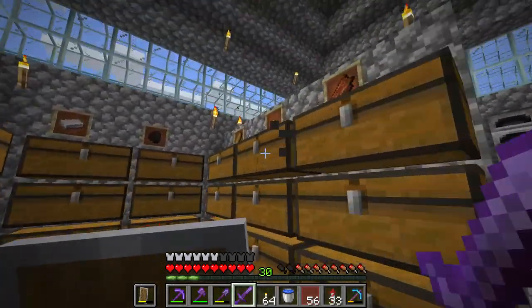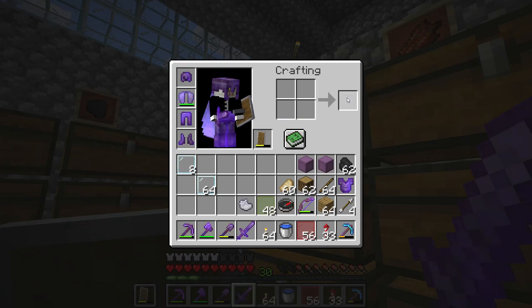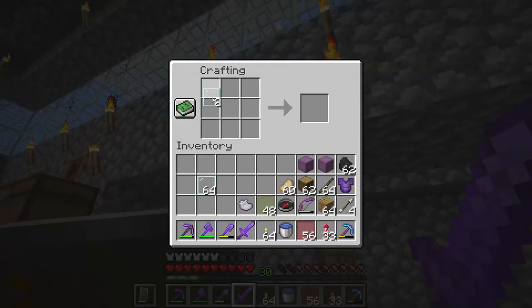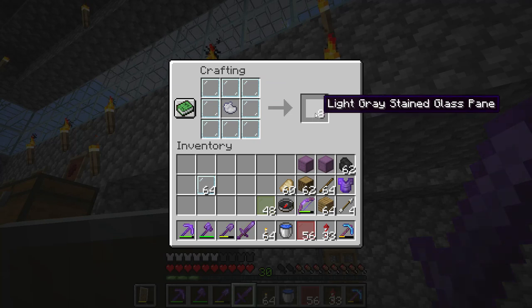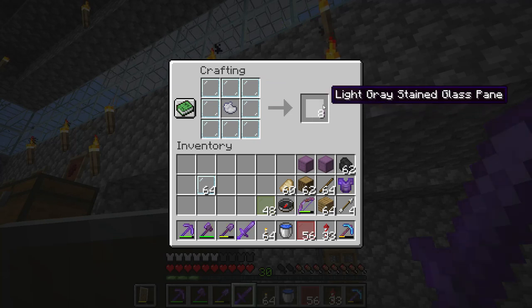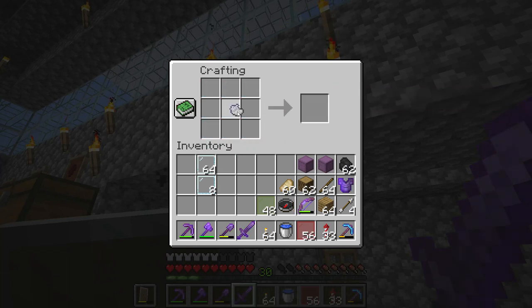There are many colors you can choose from. For example you can make oxydosy, which is light gray. Is that an option? Let's find out together everyone. Light gray stained glass pane. That is the longest word I saw for an item in Minecraft.